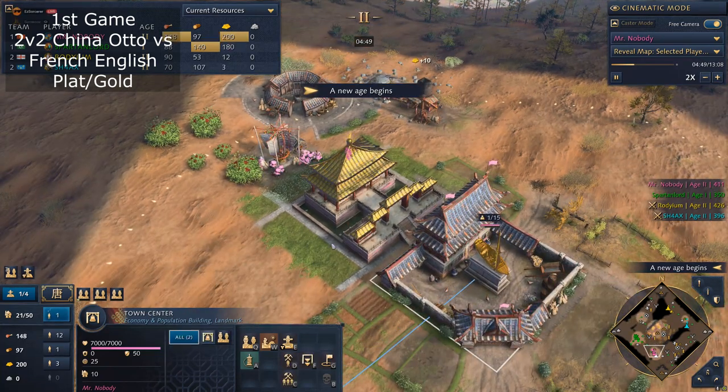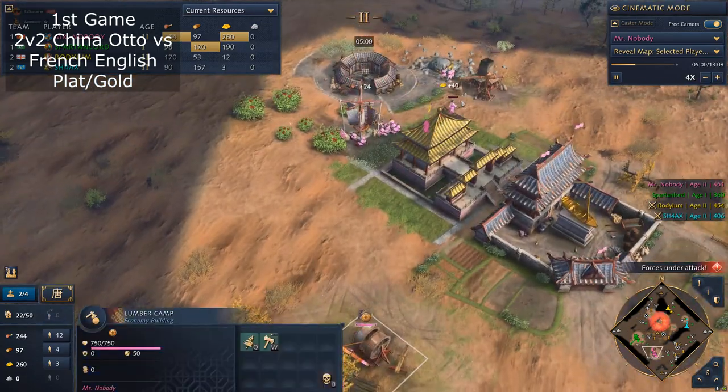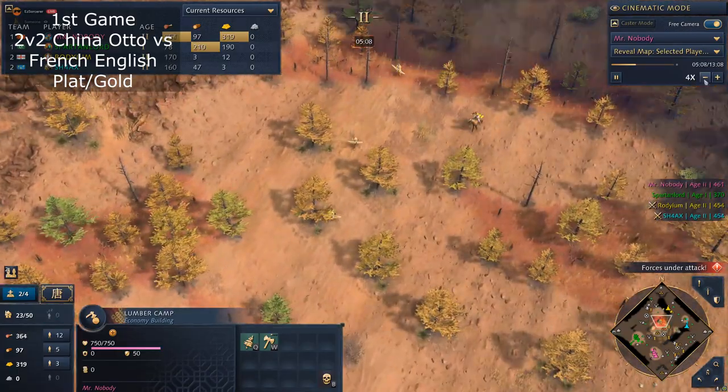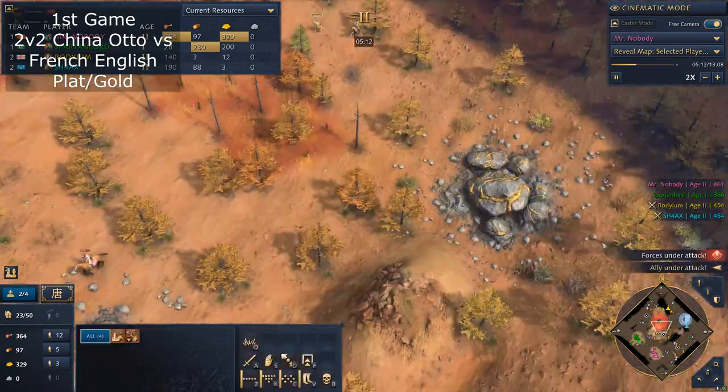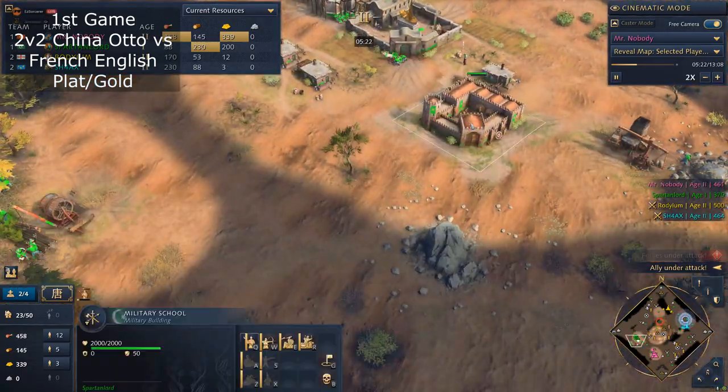Either you don't play Zhuge Nu, or he doesn't play archers. You can see the typical rush — that's expected. He's going to age up, so green should be aging up now.